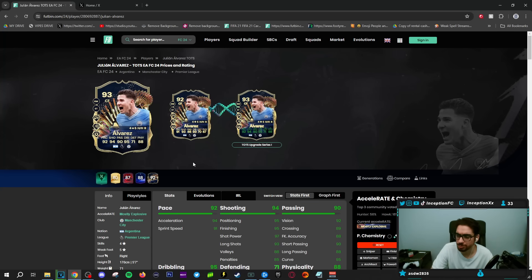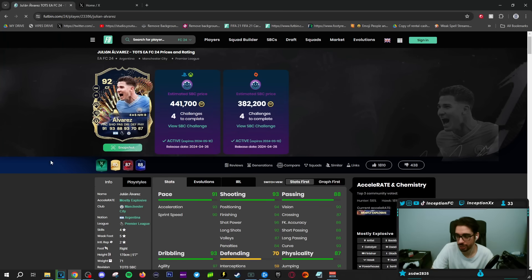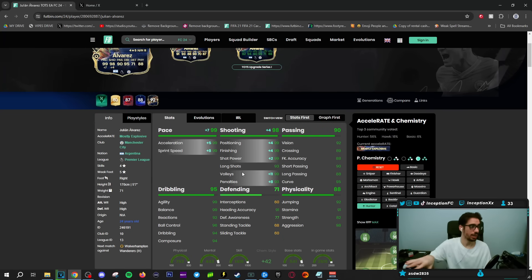With a card like this, be a little bit mindful of it, because with this evolution from the 92-rated version, you are increasing the pace and shooting of the card by a plus one. That area of the card is not necessarily the most important area for me personally, because you would just give them 100 chemistry style anyway. But it's the other areas that you get improved in that I feel like is very, very important for this card — especially the dribbling and the physical.